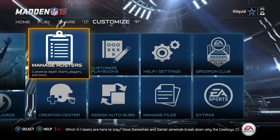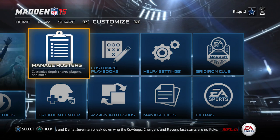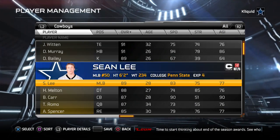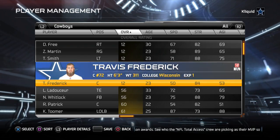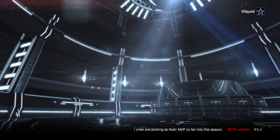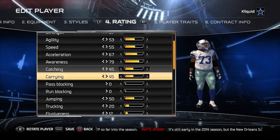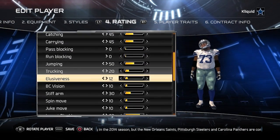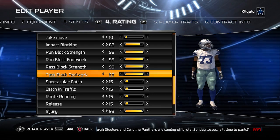First, we need to go in and edit the rosters. We go to the Customize tab within the Madden 15 menu and click on Manage Rosters, then go to Manage Players and find the team you want to edit. I started off by editing the Dallas Cowboys. I changed all their attributes so that RunBlock and PassBlock were at zero, then edited RunBlock Strength, RunBlock Footwork, PassBlock Strength, and PassBlock Footwork all the way up to 99 for every one of the offensive linemen.